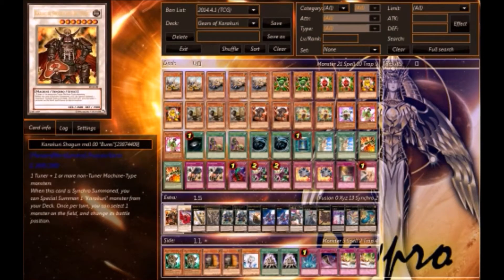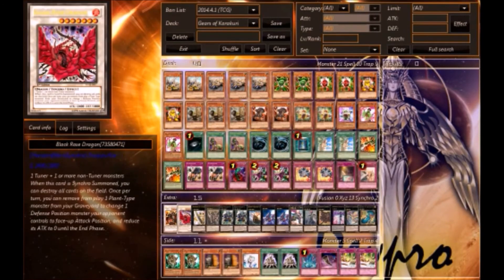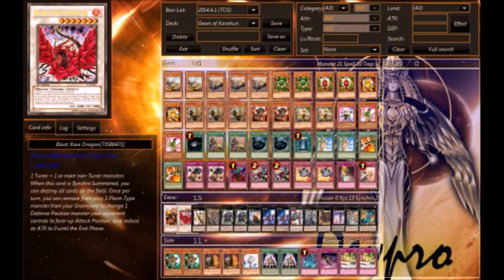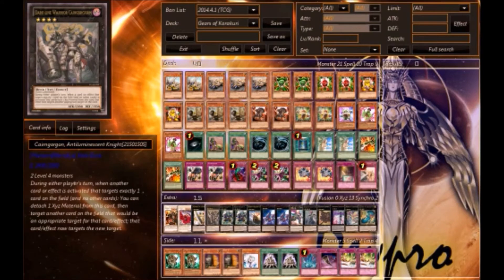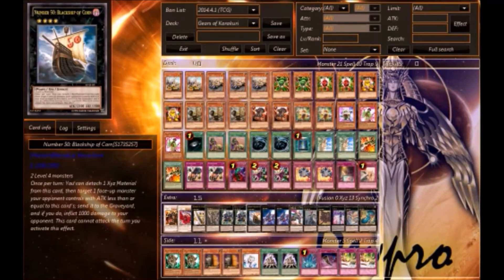Going into the extra deck: one Shogun because you can do synchros in this deck — being a tuner allows synchro plays. These are the only synchro options I find useful because synchro plays don't come up very often; it's mostly an XYZ-focused deck. One Utopia as well.